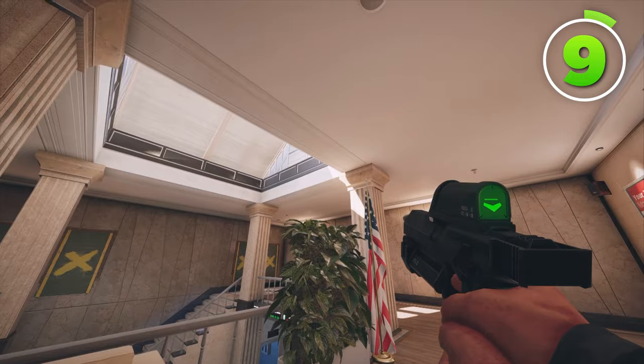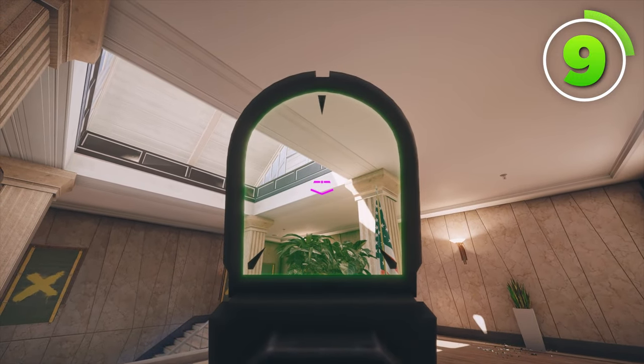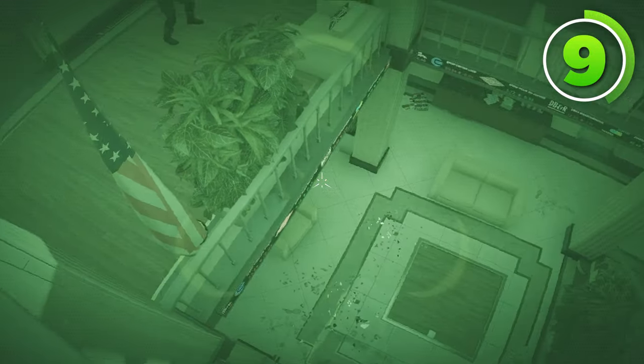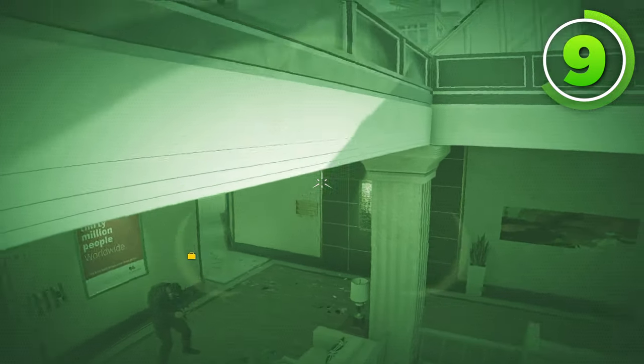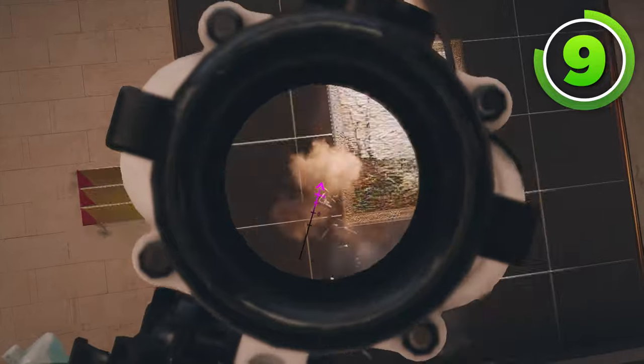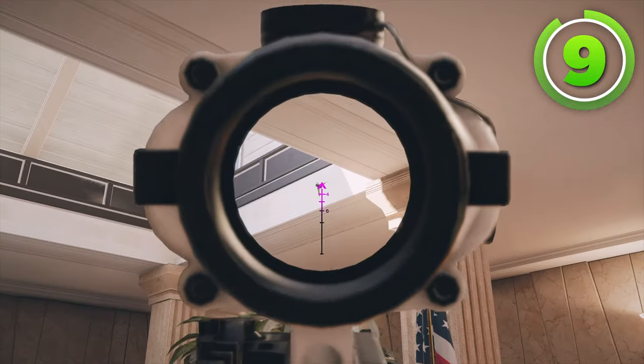If you want to push from square instead, you can put a Valkyrie camera somewhere on the skylight right here. Not only will this watch all of square if you don't want to get flanked, but it can even see into the janitor hall and into the common head holes that are right over here if they're playing on the top floor site, so it's another great Valkyrie camera for Bank.